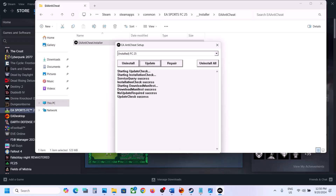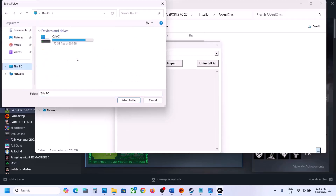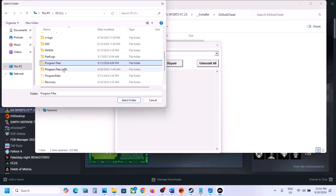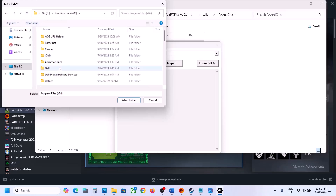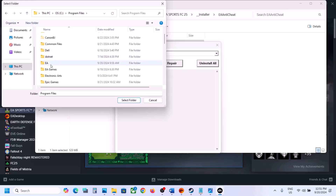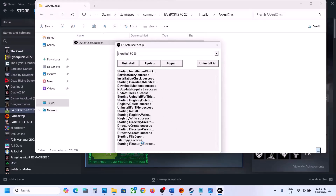If still not working, the next step is to repair EA anti-cheat. Select FC 25 from the drop-down and click Repair, then click OK. Go to the game installation folder — if on EA app open Program Files; if on Steam open Program Files — then open EA Games and select the game folder. Click Select Folder and let the repair complete. Once you see 'Install Success,' it's done. Launch the game and check.